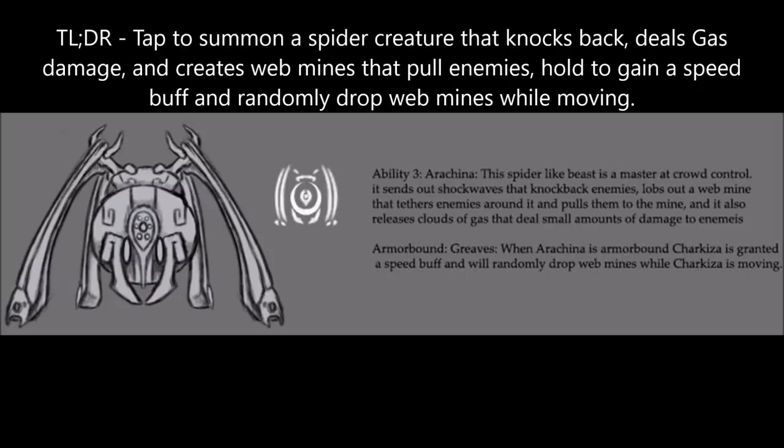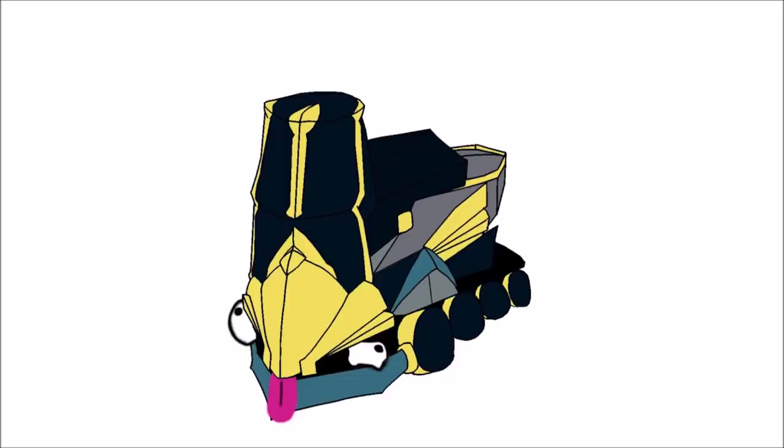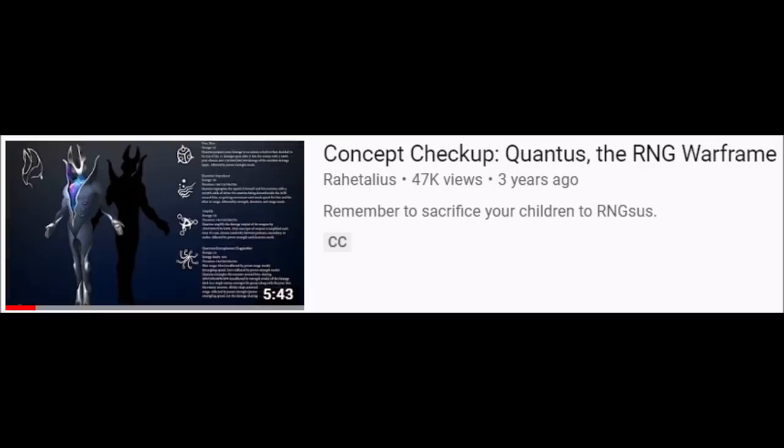Upon normal cast, Charkiza summons a spider creature which focuses on crowd controlling enemies by knocking them back, shooting out webmines that pull enemies in before exploding, or releasing clouds of gas that deal damage. If held down, Charkiza manifests Greaves, which grant a permanent speed buff and also randomly drop webmines behind Charkiza while she moves around. Again, it's difficult to judge how powerful the summoned spider would be without stats, but the armor piece also has its share of problems. A Warframe ability that relies on sheer luck for its effect to kick in isn't exactly a good idea.